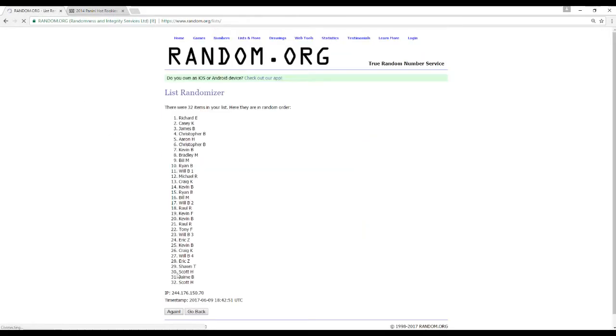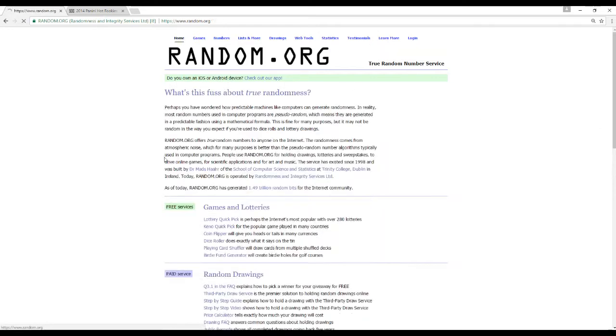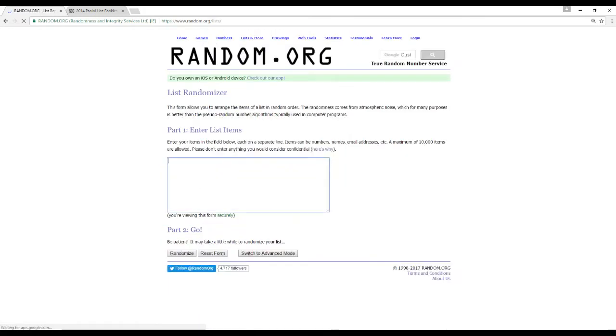All right, here are our 32 names — all sold out. Let's grab our teams. If you guys have any questions about the upcoming breaks, Prestige is coming up around 3:30, and we'll get that one going off today as well.